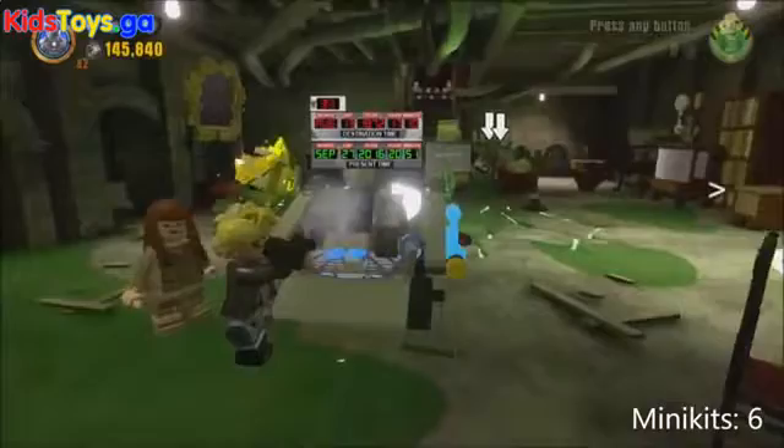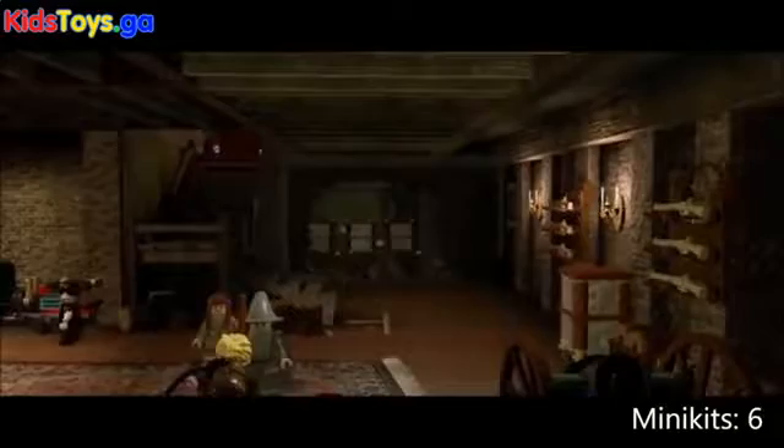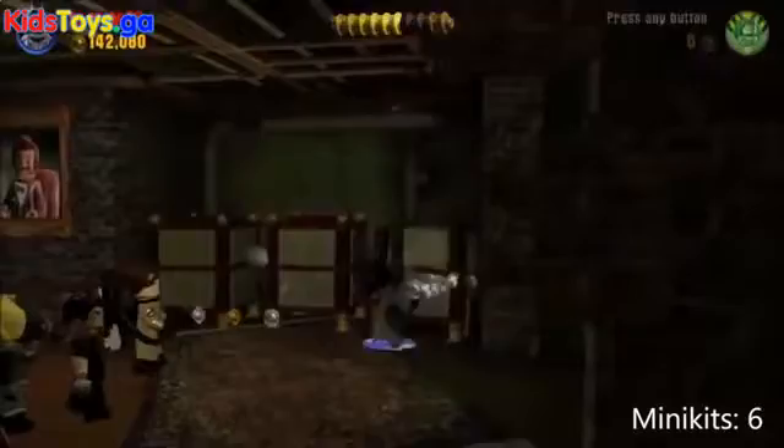That portal will allow you to travel back in time to the past, before this mansion was haunted, into the unhaunted basement. Once we're back in time, the first thing to do is build the cannon — clear out all the stuff around it and assemble it, then use the grapple hook to fire the cannon. It's gonna blow a hole through the wall, and there's a mini kit hiding behind that wall. Just break those boxes apart and collect it.